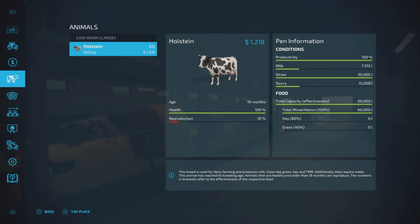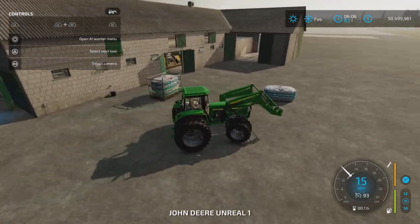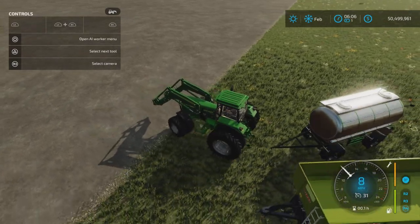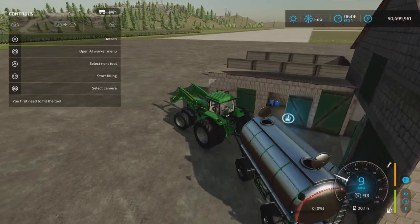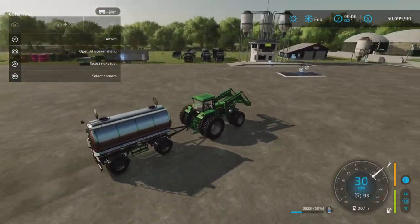The capacity isn't listed in the description, but maintenance is $200 per day. Milk capacity looks like it's around 30,000 to 40,000 liters. Let's go grab our tanker and test out the milk trigger. How close do we need to get to the trigger? Not too bad — it fills fairly quickly. Now we're going to test the slurry trigger right away.